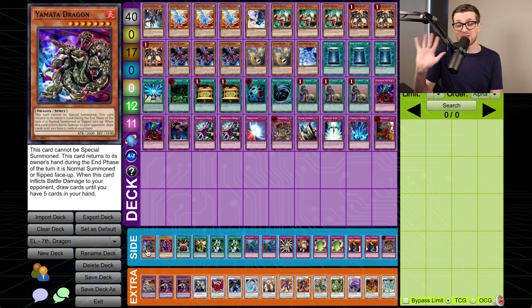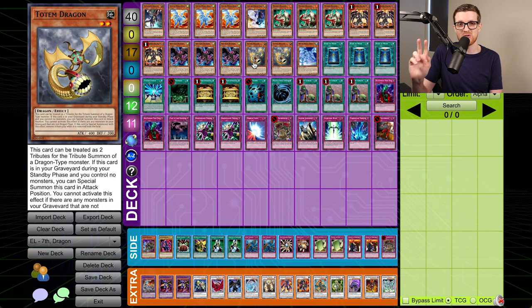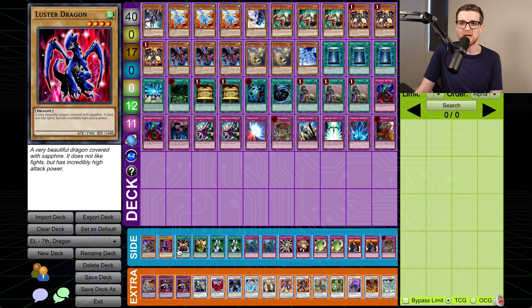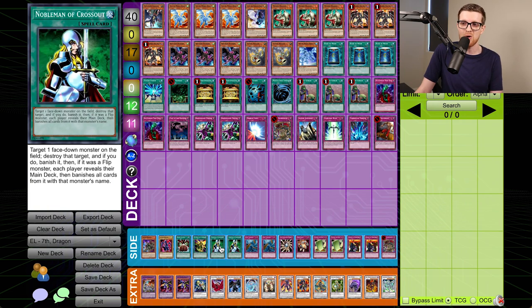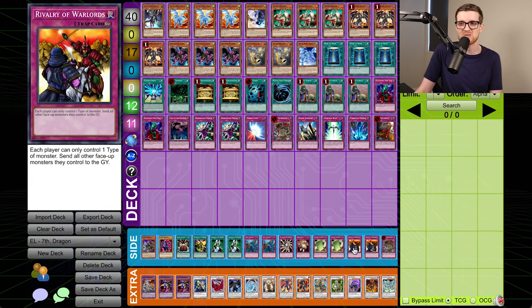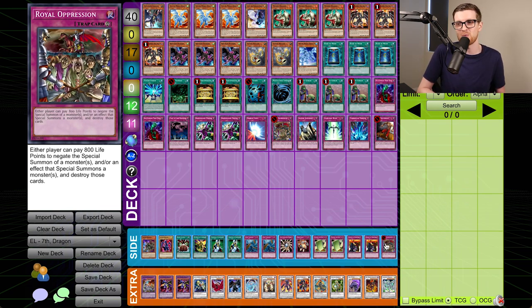For the side deck, there's Yamada Dragon — Totem Dragon does allow you to summon dragons with two tributes, so if you go into Yamada Dragon and draw until you have five cards in hand, that seems pretty good. A Luster Dragon as another beater. We have a Brain Control, My Body is a Shield, double Nobleman of Crossout, double Dust Tornado, a Light Imprisoning Mirror, Mind Crush, double Pulling the Rug, double Rivalry — which is nice when you have a monotype deck like this — and another copy of Royal Oppression. This is it, guys. The last of Edison is finally here, and I think we're going to go out with a bang. Ladies and gentlemen, it's time to do it.